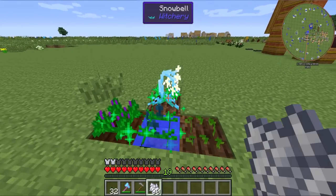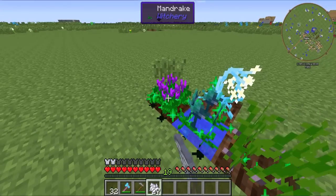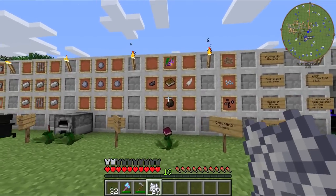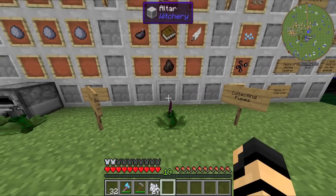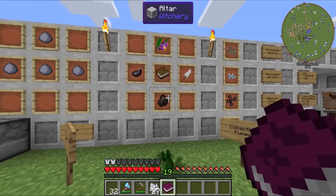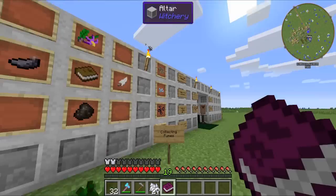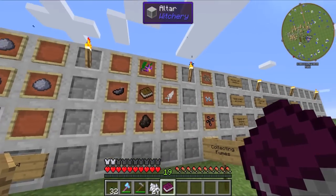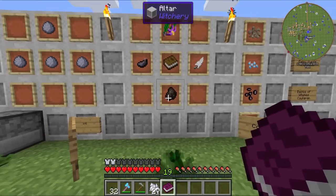You can actually bone meal those to get them full grown if you like. They each yield different things, which we'll be going over shortly. That's one way you can get your beginner's book, called Witchcraft Collecting Fumes. It's just a belladonna flower, a book, ink sack, feather, and charcoal —